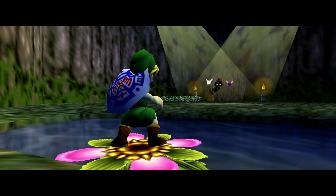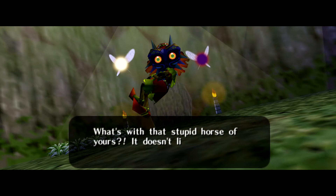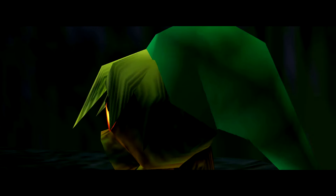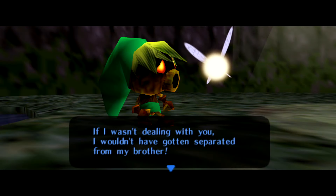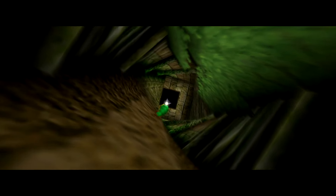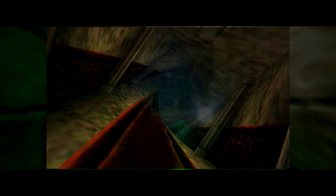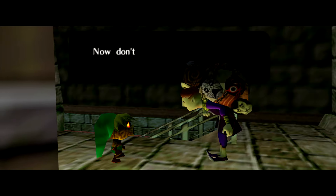Skull Kid tells him he gave away his horse, then transforms Link into a Deku. Skull Kid flies away, and one of his two fairies, Tatl, gets separated. Out of desperation, she sides with Link, and they travel through the woods and go through a hallway theorized to be a portal into Termina. This hallway also looks like the one from the Forest Temple in Ocarina of Time. You end up inside the clock tower, and when you try to leave, you meet the Happy Masked Salesman from Ocarina of Time.